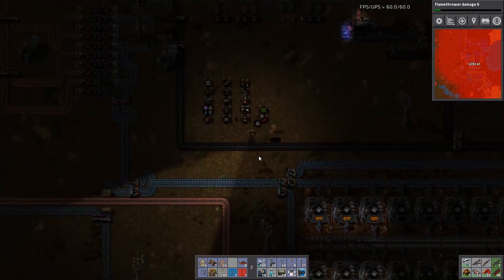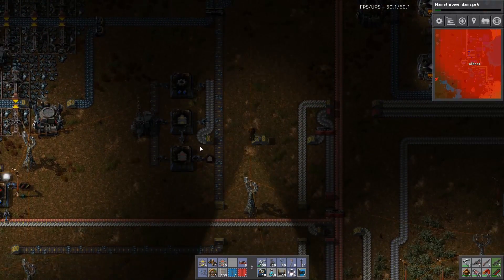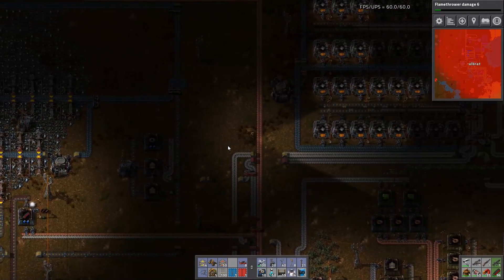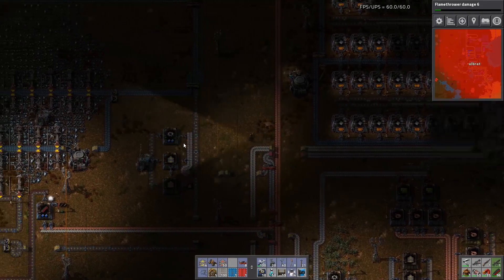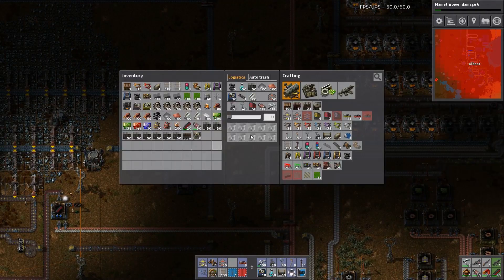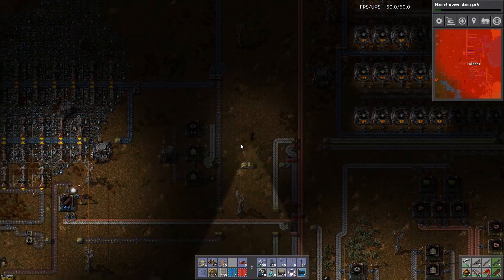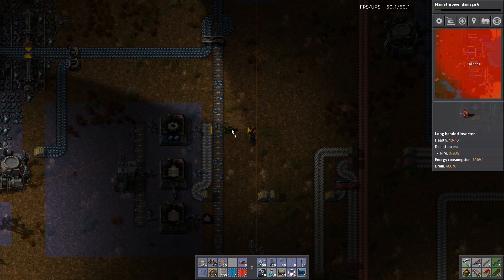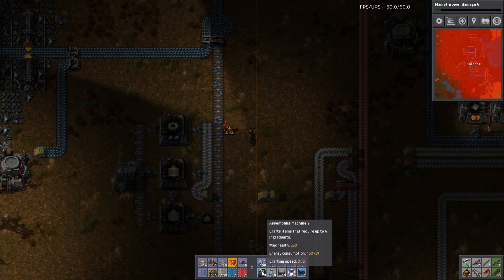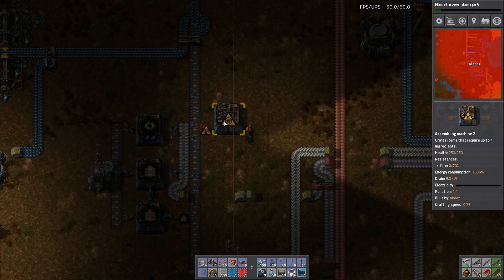Actually, have I created the construction system for the red ones yet? I'm not sure. I actually have yellow undergrounds plus 20 and gears.